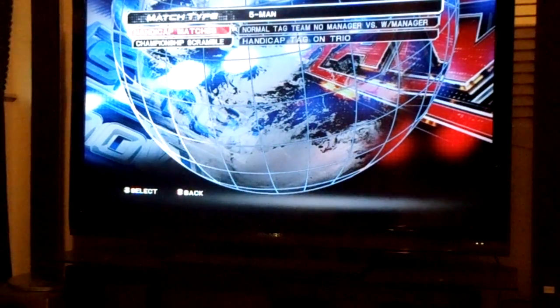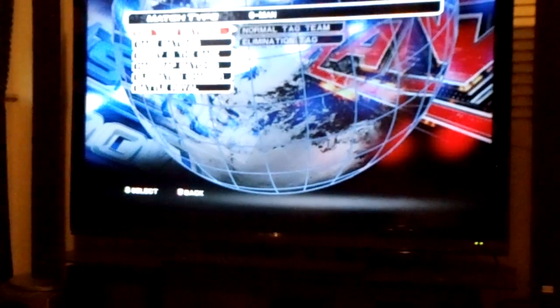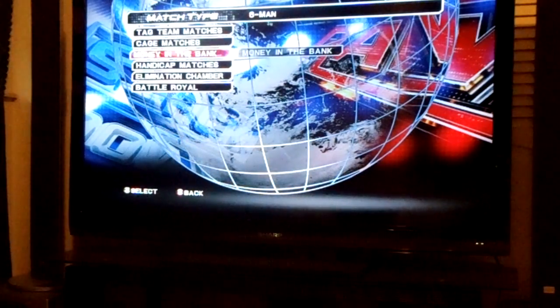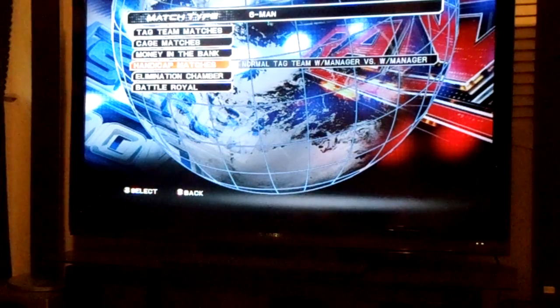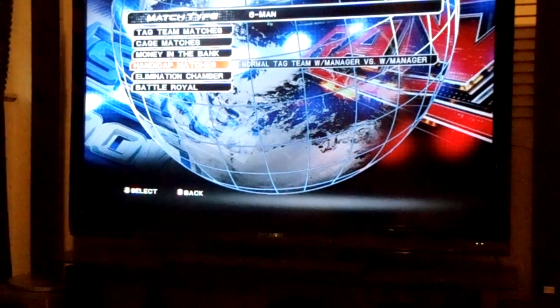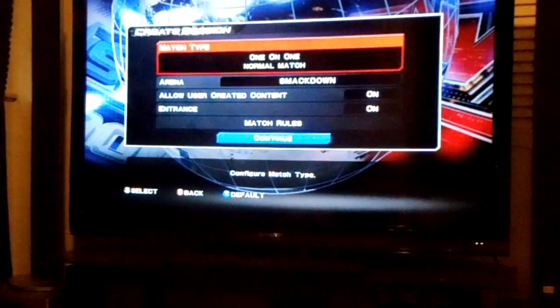For five-man matches you've got normal tag with no manager versus tag with manager — it's kind of a handicap thing — and handicap two-on-trio, which is you and one partner taking on three guys. Championship scramble is in there too, which is very fun to play. Six-man matches include six-man tornado tags, six-man elimination tags, six-man normal tags, cage matches, six-man Armageddon cage match, Money in the Bank, Money in the Bank handicap, elimination chamber normal, elimination chamber tornado tag, and six-man battle royals with both pinfall and over-the-top-rope variants.